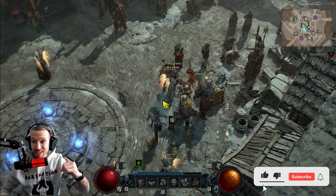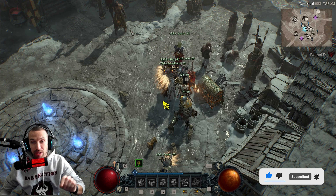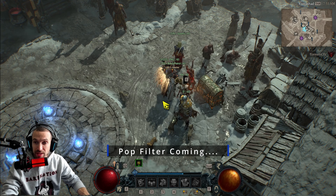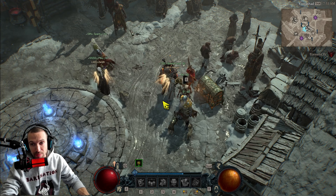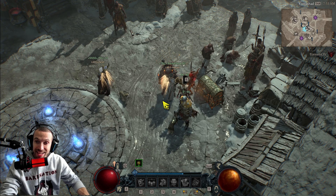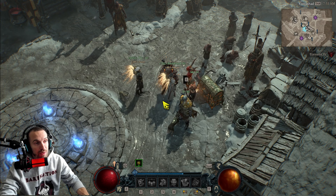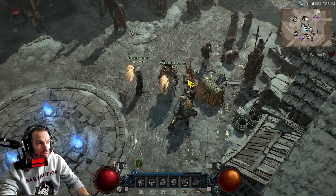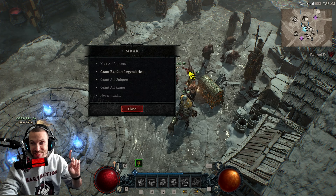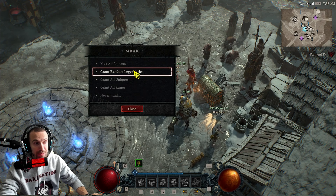The Kryptonite PTR is finally fully updated. You can now boost your characters — if you've been waiting for this, everything is available. You can unlock the entire game, boost your characters from level 1 to 60, unlock all your paragon points, all your waypoints. You come over to Kyovashad and go right to Mrak here — he's got all of it. You max all your aspects and can get random legendaries.